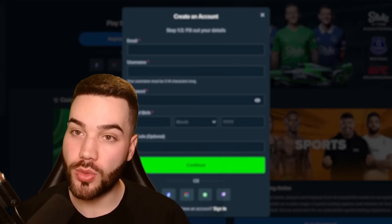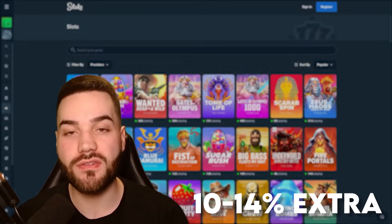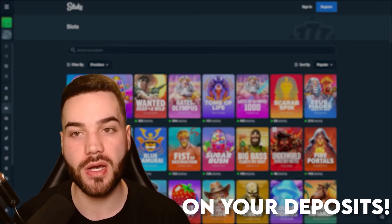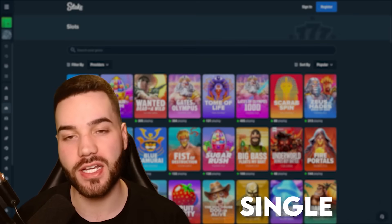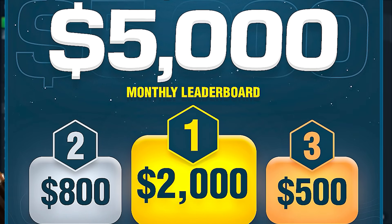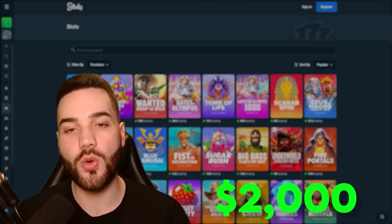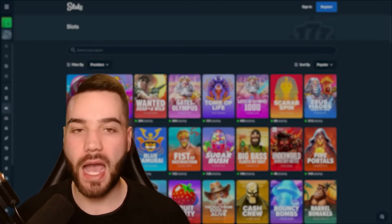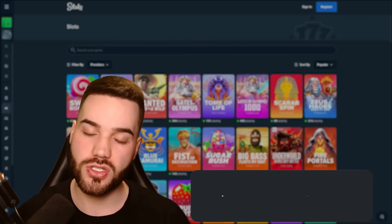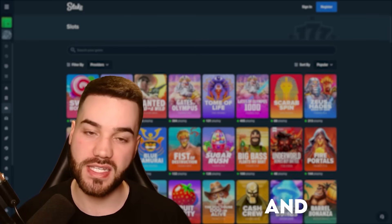If you want to maximize your reward system, sign up on Stake and enter my promo code 'woodsbets'. This will allow you to receive 10 to 14% extra on your deposits, a 200% deposit bonus on your first deposit, and a 5% rakeback on every single bet you place. I am also hosting a $5,000 month-long wager competition where the more you wager under my code, the more you're going to earn, with a top prize of $2,000. If you want to see leaderboard updates, I post them weekly in my Discord — link is in the description.